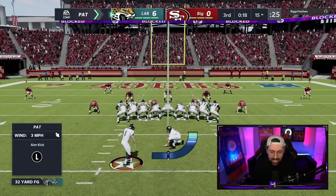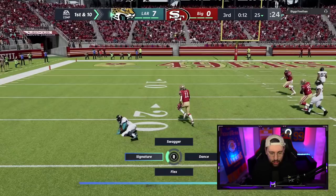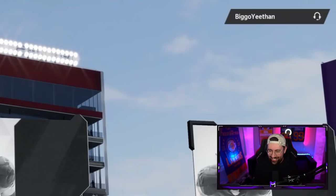Trevor Lawrence might be different — that release is clean. Now we're out in big nickel over G. I just need my defense. Look at young blood out there and we get the interception! I'm scoring with Trevor Lawrence — not with my defense, we're going with Lawrence. And he's quitting — well, that's okay, on to the next one.